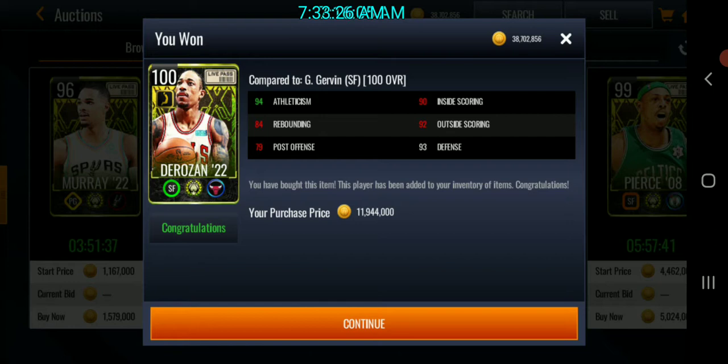One person in the NBA Lab Mobile official Discord server sold their strategic DeMar DeRozan for 33 million coins. One that dropped in my auction house got bought really quick for 27.5 million coins. We got ours for 11.9 million, so we're almost doubling our coins on this card.